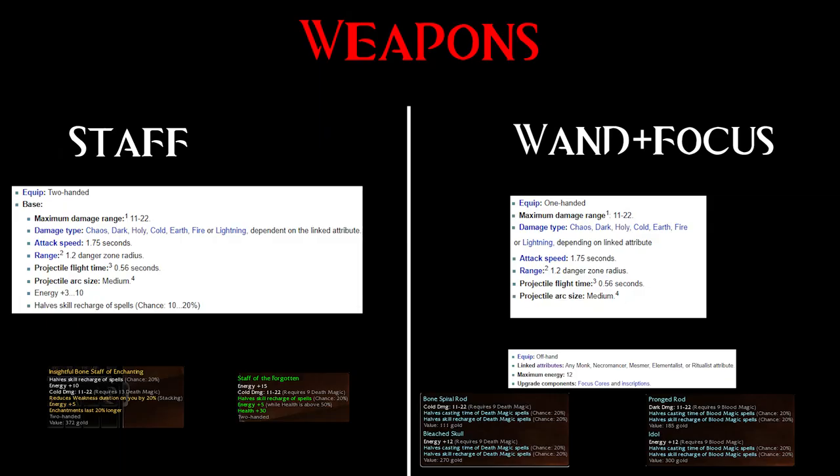When it comes to weapons, most of the time necromancers will use a 40/40 set — they can benefit much from half skill recharge and casting times. Sometimes a 20% enchantment mod on their weapon can be useful too. Certain necro builds, especially the new anniversary builds, are built around scythes and daggers, but in general necro weapons are the old-school staves and wands.